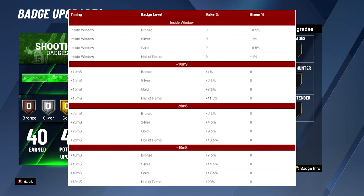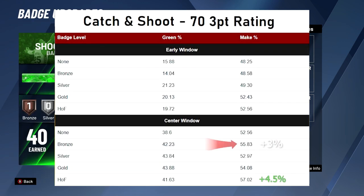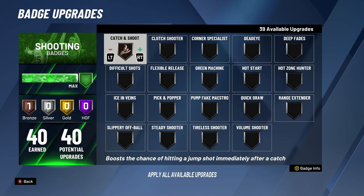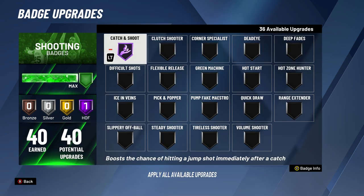Here are some stats for Catch and Shoot for lower-rated three-point players. Center window is full bars, and early window is for shooting earlies or lates. Looking at the graph, all we care about is green percentages. Interestingly, bronze Catch and Shoot is actually better than hall of fame for lower-rated shooters, and is only about 1% lower than silver and gold. So bronze Catch and Shoot performs best for low-rated shooters. For high-rated three-point players — 80 and 90 rated — hall of fame Catch and Shoot clearly takes the lead and is worth the upgrades.